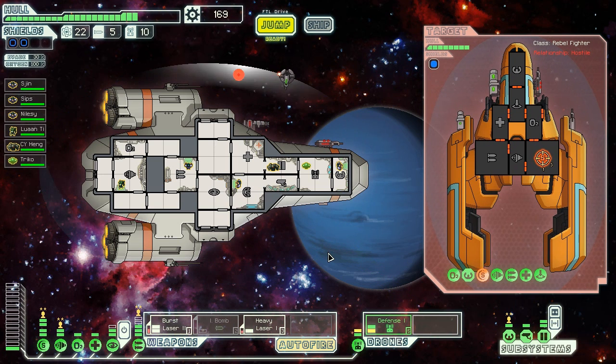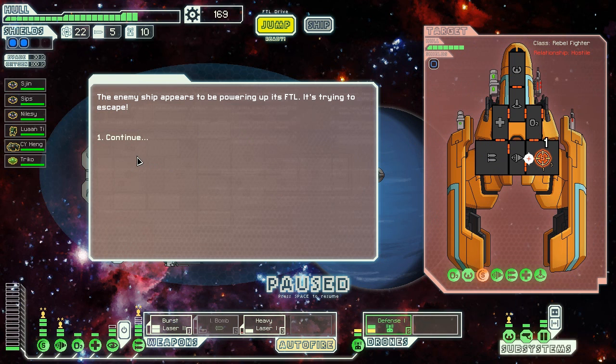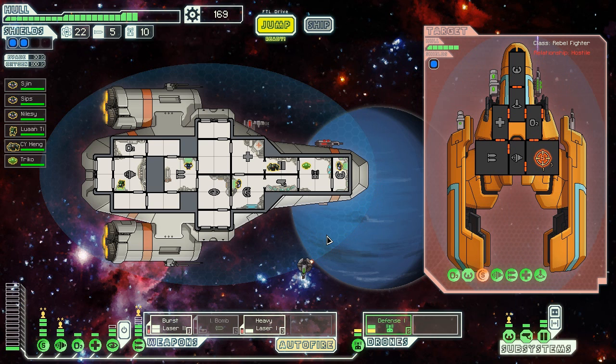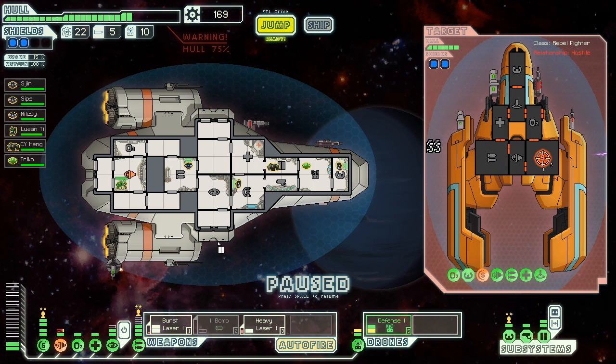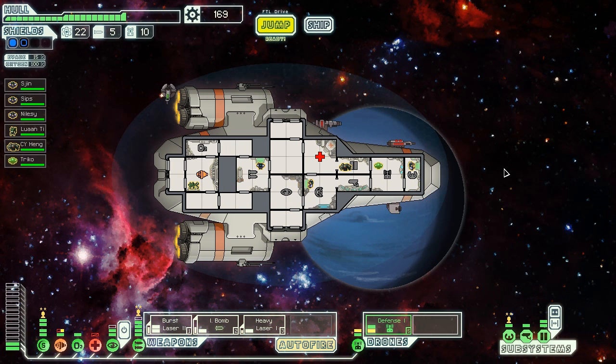I miss. Come on, take out those shields. Yes! The enemy ship appears to be powering up its FTL - it's trying to escape. We're not going to let that happen. They send you a message: 'I cannot believe how well equipped your ship is. Please, take this and let us live.' No way - get the hell out of my space, rebel scum. We will not accept surrender. Hull warning - 75%, that's fine, we can still do this. I'm going to send the I-bomb at their engines so they're going nowhere. They've jumped. Oh my God - we should have accepted their surrender. Now we've lost all that scrap. We're going to have to get out of here.